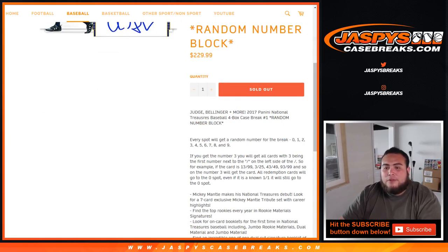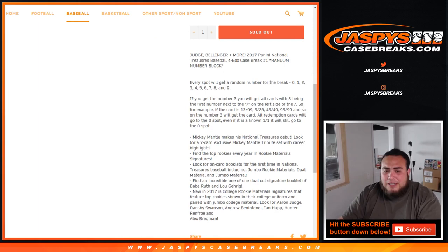As an example, if you get number three, you'll get all cards beginning with three — the first number to the left of the dash. So if you get block three, 13 of 99 would be your hit, 3 of 25, 43 of 49, and so on. Redemption cards will go to spot zero, even if it's a known one-of-one. If there are any unnumbered cards, they'll be randomized at the end of the break, but I think everything is numbered here.